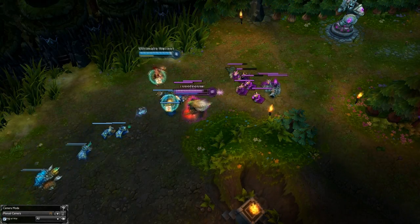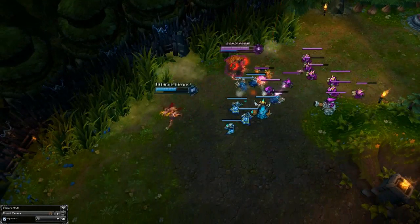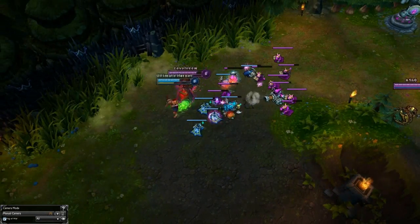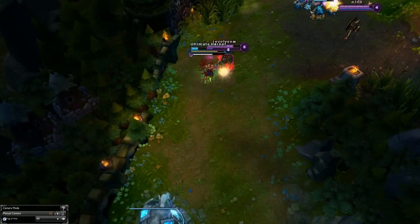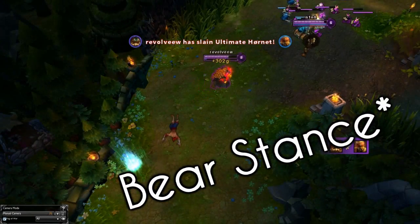Here's another clip where I'm up against Lee Sin again. My Tiger stance does a lot of damage — notice how I move in front of him and keep being in front of him if possible, which I can do because of my insane movement speed from Tiger stance and my passive.